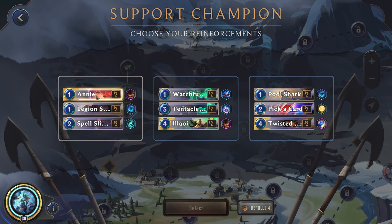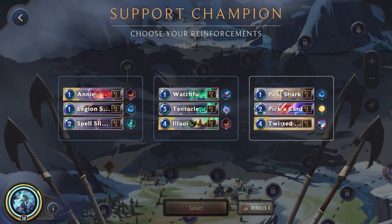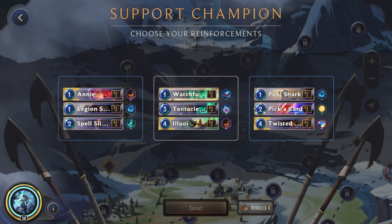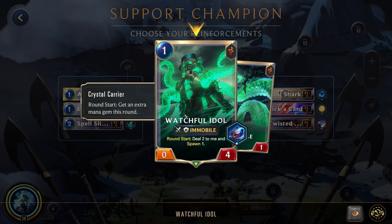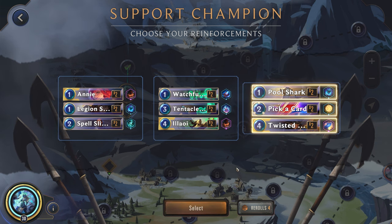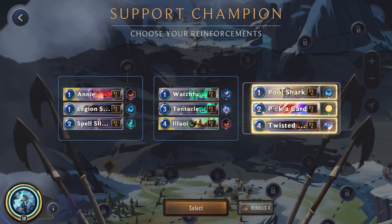All right, support champion time. Alawi — not bad. Annie's pretty good, though double attack doesn't help that much. And actually no spells here at all, which isn't the best. Twisted Fate is pretty good and we'd probably have decent synergy with him. The Watchful Idol's not bad, but it would get a lot of the buffs from Nami and we don't really want to buff that up. So while we do have some synergy there, I think let's actually go for the Alawi. Although the Pick a Card is one we might hit with our Nami from our Found Fortune, which we wouldn't really want — so yeah, we will actually end up going for the Alawi.